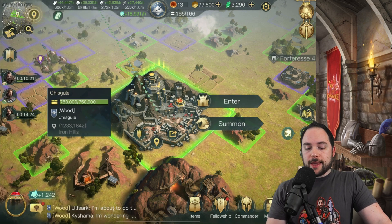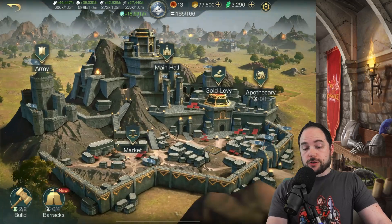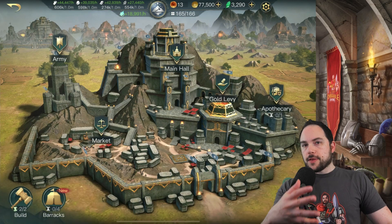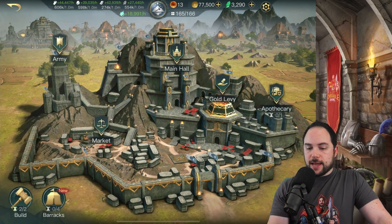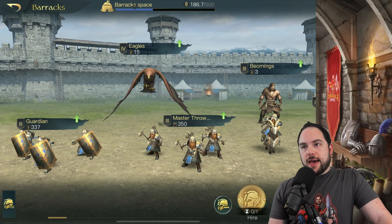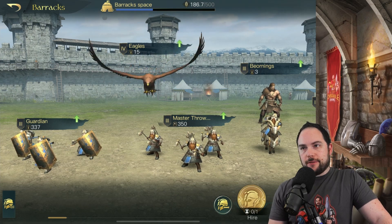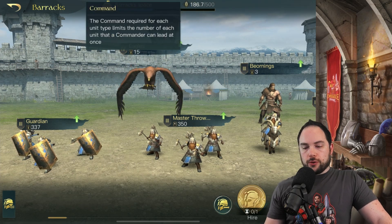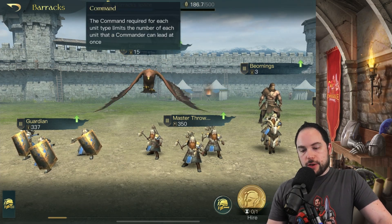If you ever want to see what your total command capacity is and how you're doing toward that limit, the best place to check is actually in your barracks. The barracks shows you up top how much space you actually have — the total number of command units you've got.